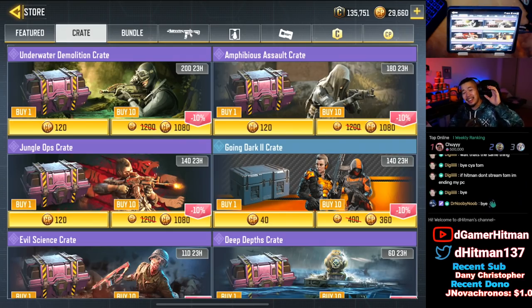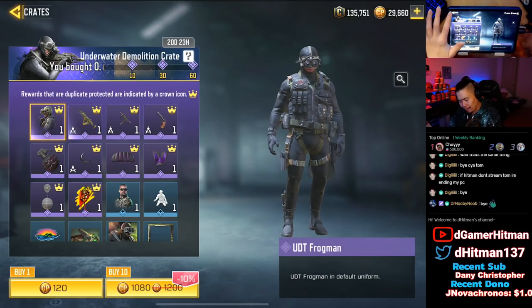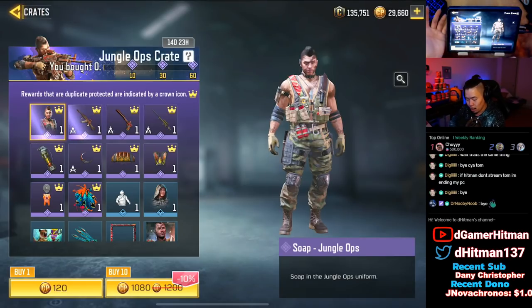I'm explaining what we're doing today. Since I haven't done a crate opening in a fat minute, I decided I'm gonna go ahead and open a bunch of crates today. I'm not gonna go ham like Ferg - I'm not gonna pull for every one of them. I am gonna be doing most likely a minimum of 10 of each, up to maybe 50 depending on the skin that I want.